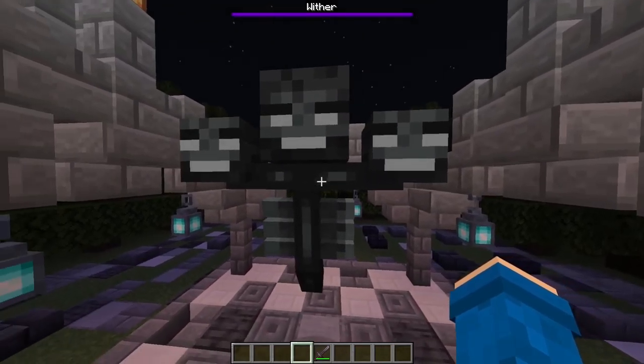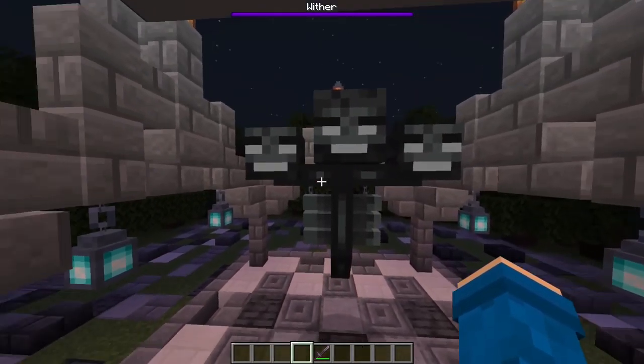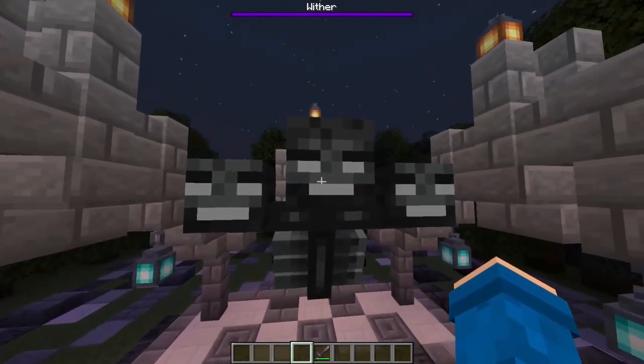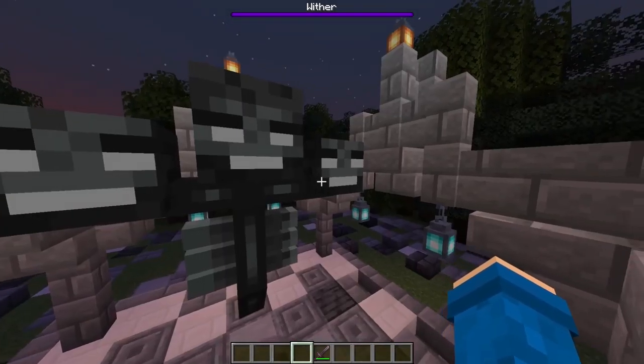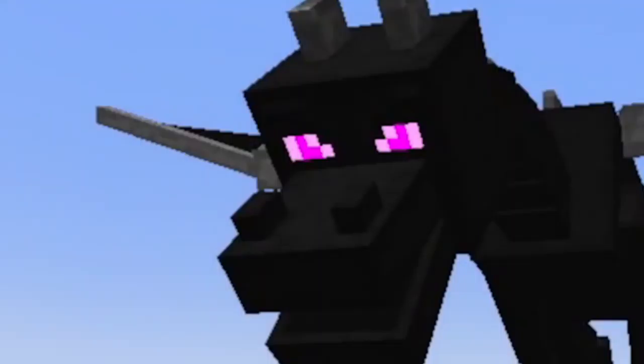Right here we have the wither — it's a classic mob. You can get it by getting three wither skeleton heads and putting them on soul sand. They drop a nether star which you can use to craft a beacon, which can give you perks that are really helpful. This is a really cool creation.